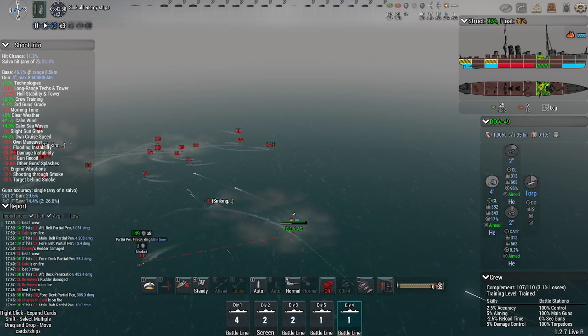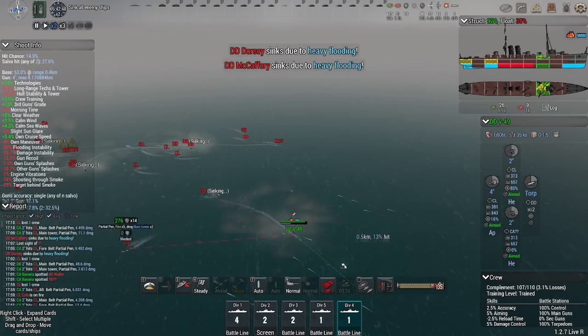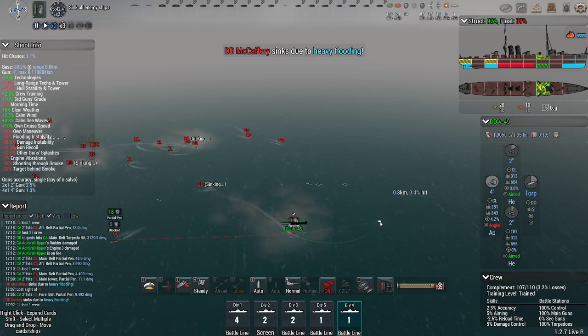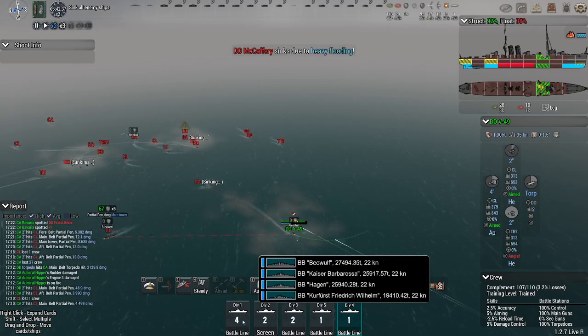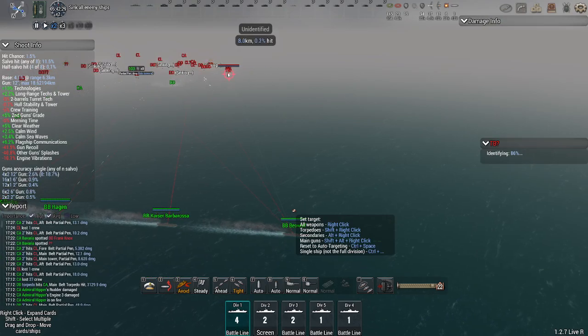This is where the auxiliary engine comes in handy — when your destroyer's engines start to become affected. I've got to get him out of there. He is in trouble.